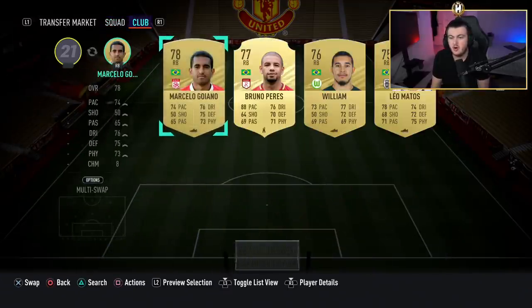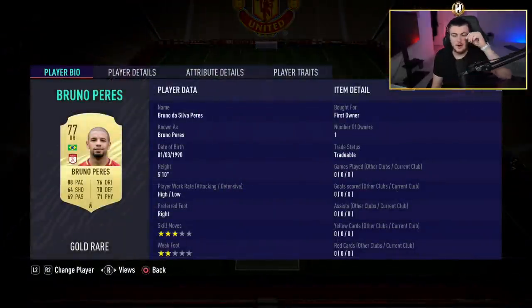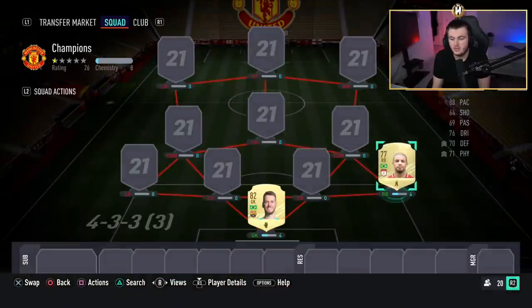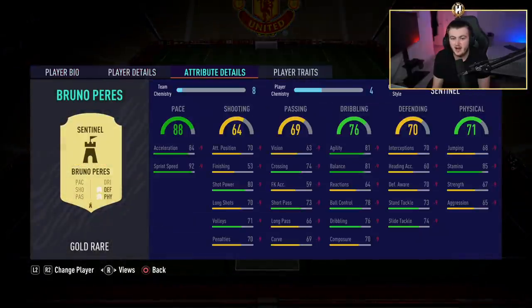Over at the right back spot we've actually got another Brazilian — we've got a full Brazilian defense here. We're going with Bruno Perez. I've been playing a lot in friendlies as opposed to div rivals — I'm currently on 2,000 skill rating in div rivals and it's really difficult to play against people without your main team. Bruno Perez is a really solid right back. I applied a sentinel to improve his defending and his physicals, which works really well.